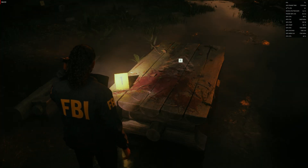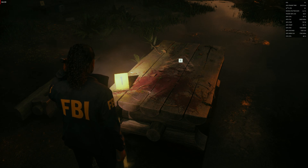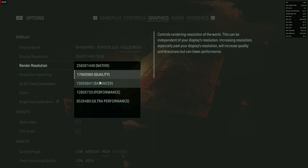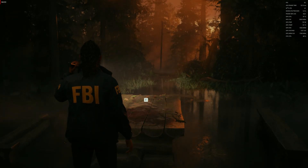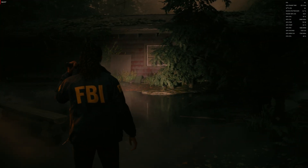Let's test some other settings to see if we can squeeze out a bit more. If I turn off Fluid Motion and drop FSR to performance mode, FPS drops to around 45 — which is not good.